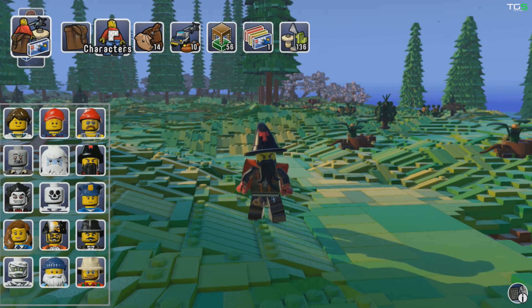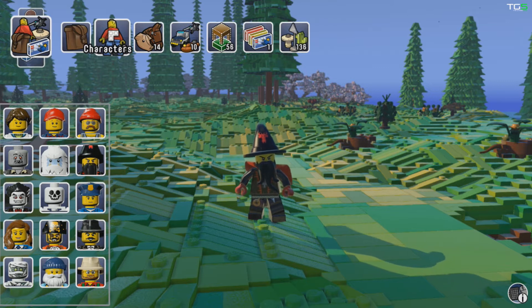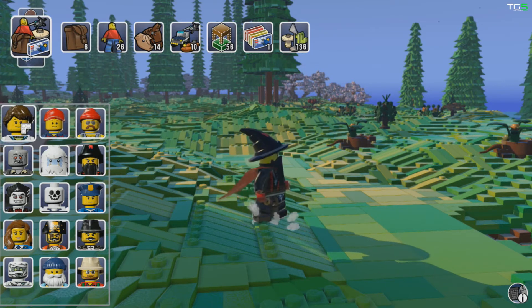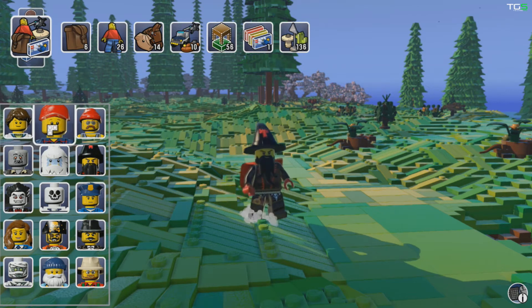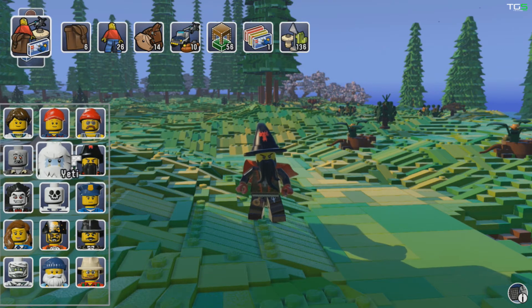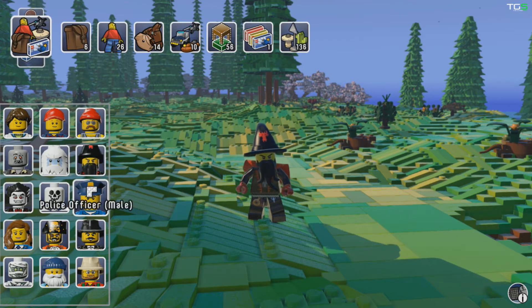How do you unlock these characters? You come across them in the map in this sandbox world, you walk up to them, and that's it — you unlock them. Currently I am the warlock. I've unlocked: girl, boy, motorcycle mechanic, zombie male, yeti, warlock, police officer male, skeleton, vampire...